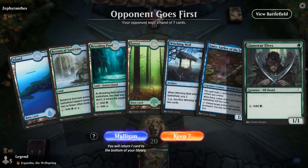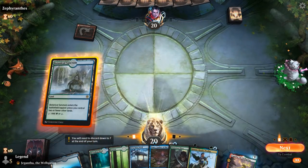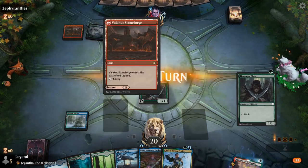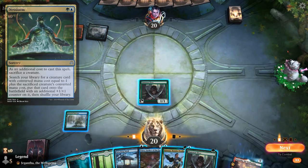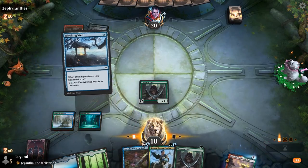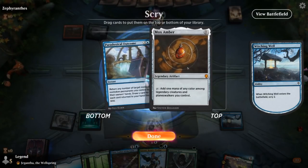We're on the draw with a keepable hand — a little bit land heavy, but Witchingwell is a decent mana sink, and Emry could find all sorts of goodies from the graveyard. We're facing what looks like the Neoform combo deck. My life total doesn't matter too much here, so I'll shock to have more options. I want to get Emry in play ASAP, so I'll go Witchingwell into Emry, then Kinnon next turn. Outcome goes on the bottom and I'll mill the Mox Amber with Emry.